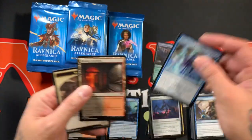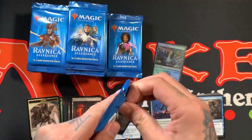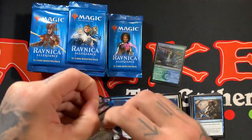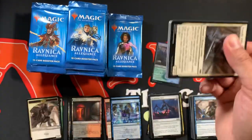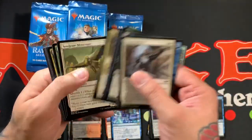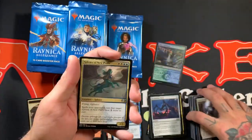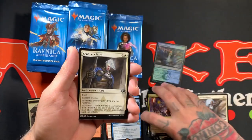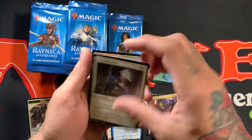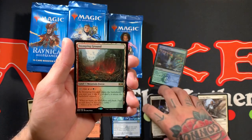Precognitive Perception for the rare. Alright, so we got the Sphinx of New Prav. Ooh, Stomping Ground — so there's our first shock out of the box. Hopefully many more to come.